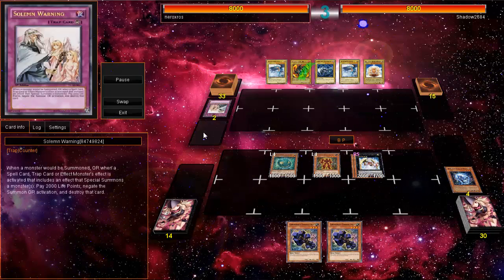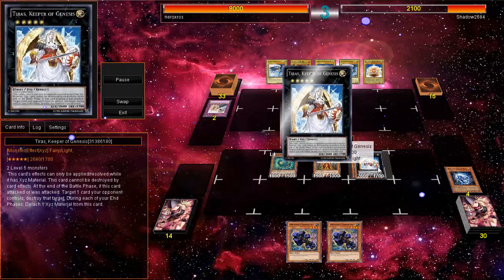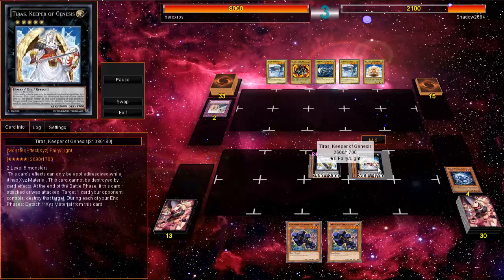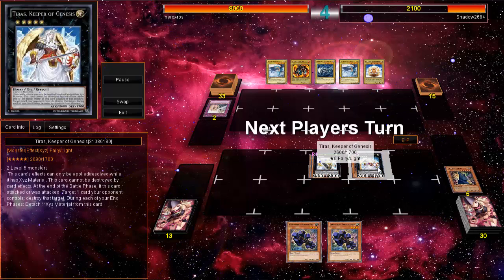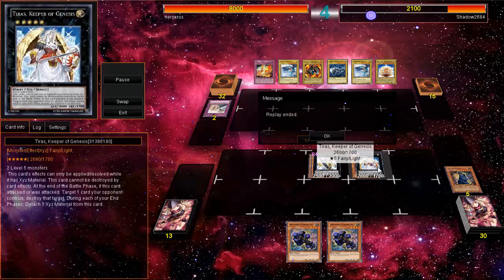I'm really glad I Dark Bribed his card so he won't be able to add anything. I go for Tyrus because that's the play I always do — he cannot be destroyed by card effects, which is pretty awesome. So it doesn't matter what they do, they cannot get rid of him on the field, and he can get rid of one card on the field.